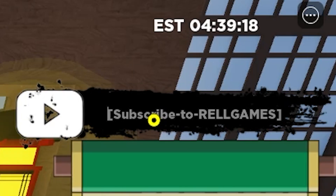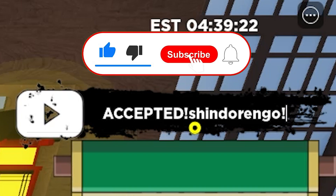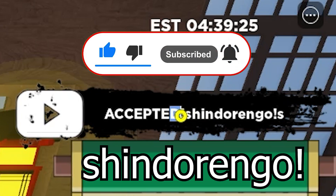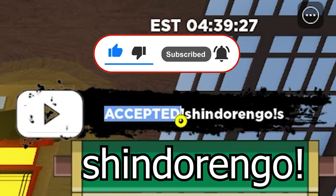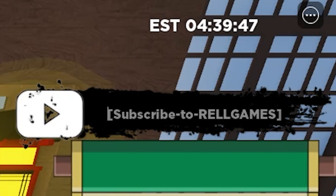Let's start entering the codes. The first one is called Shindo Rengo. I'm just going to delete the text here so you can see the code clearly.